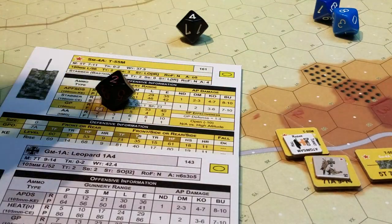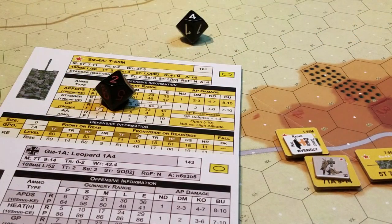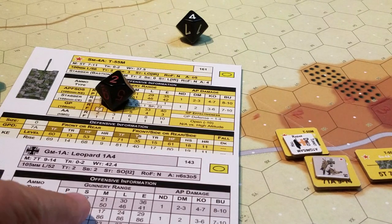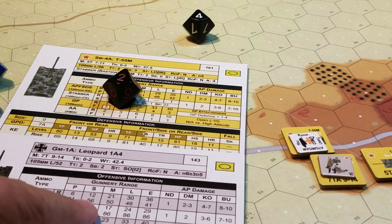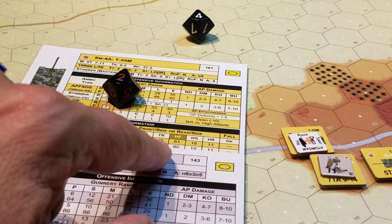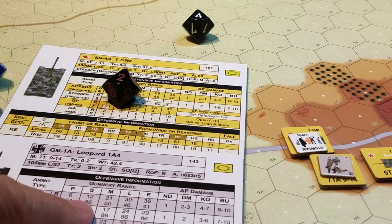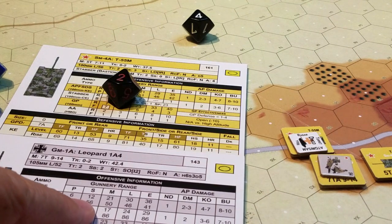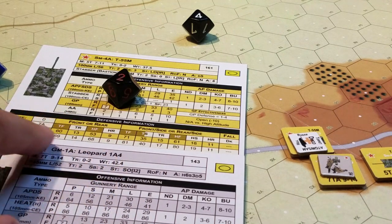I rolled a four for damage. Now looking at how close some of these numbers are — my armor penetration rate at short range is 56. If I'm hitting this unit on the right part, I'd clearly get a penetration: 56 is greater than 40, greater than 17, but it's not greater than 81, and certainly not greater than 69.